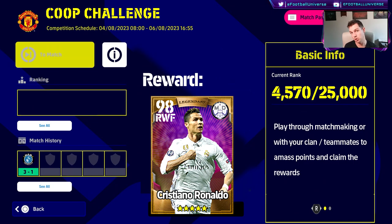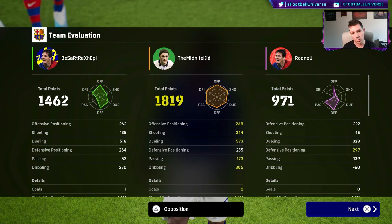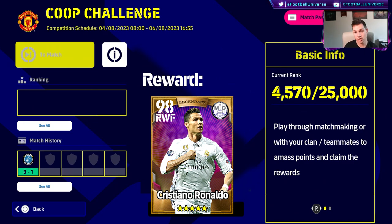Something simple where you accumulate points to claim a reward — and make it difficult, make people grind for it. The game already gives us free Messi, Mbappe, Pedri, Reinildo on five-star nominating contracts, so make the co-op reward really hard to grind. Maybe 25,000 points requiring around 10 games, with challenges within co-op. Right now, earning 1,800 points literally means nothing because there's nothing to play towards and no bearing on anything.